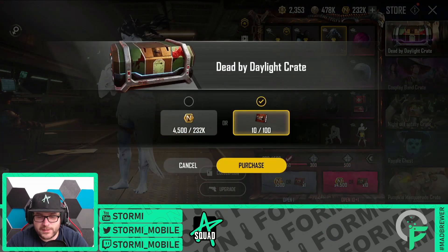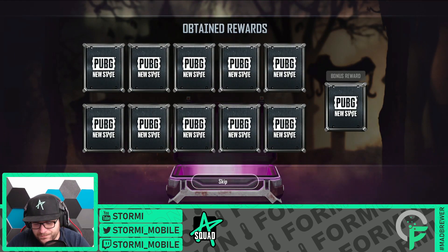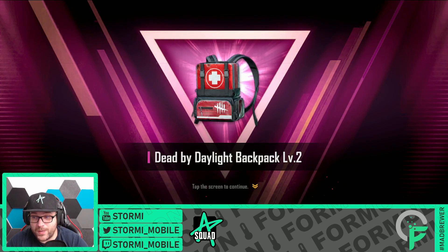It will be quite a short one, but let's see what we got here. Starting off with the pink. We are missing 6 items for the collection and we will get further 20 crate tickets later on. That is an item we are missing — the level 2 backpack.